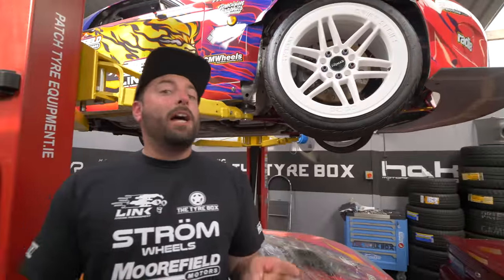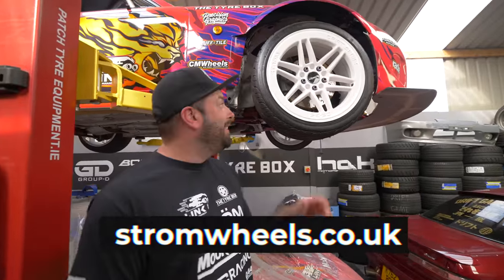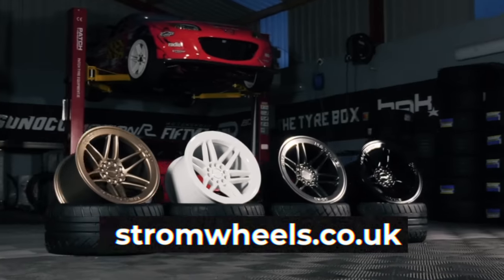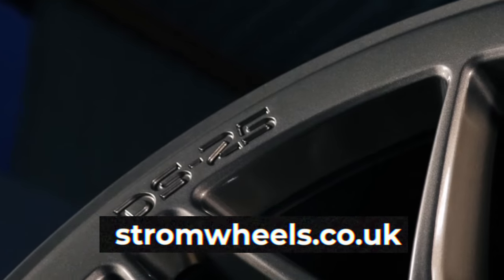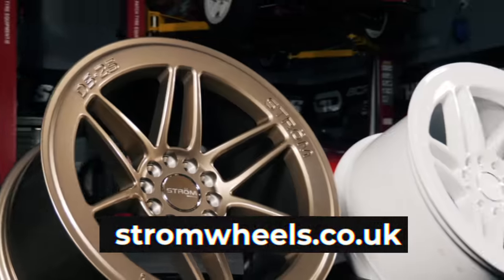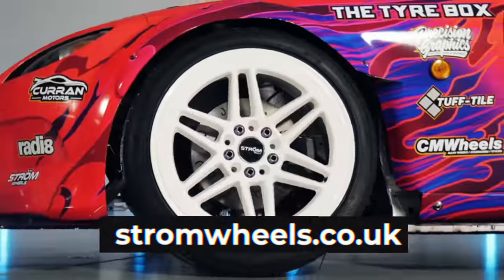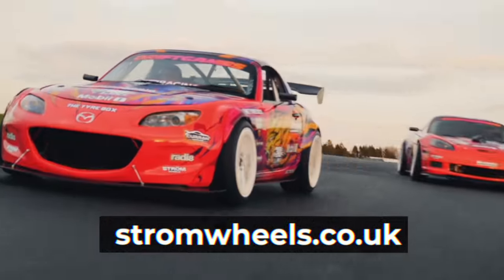Are you thinking about a brand new set of wheels for your drift car or your street car? I'm going to recommend these — the DS25 from Strom. Really unique design, super concave, they come in a range of colors and they're reasonably priced. We run them on our drift cars and they take a lot of hits, showing just how tough and durable they are. So check out their website now and grab yourself a set.